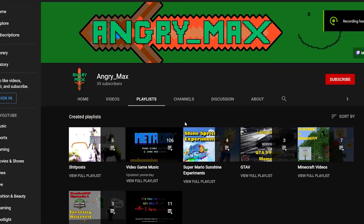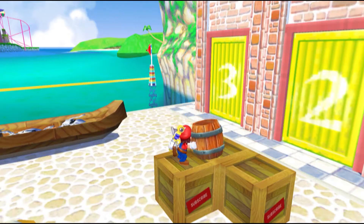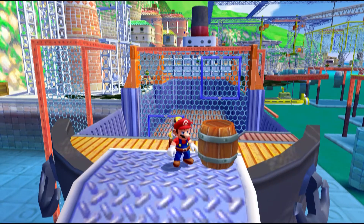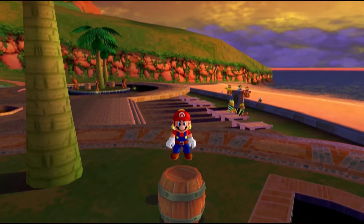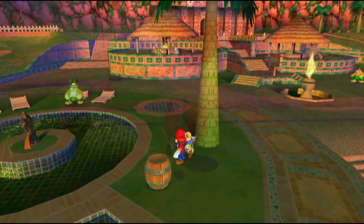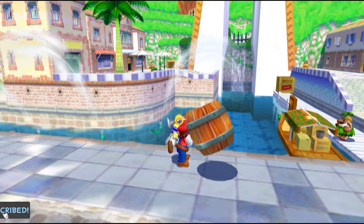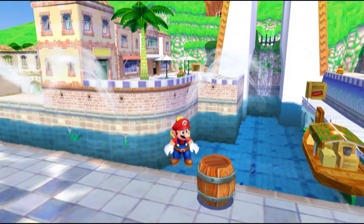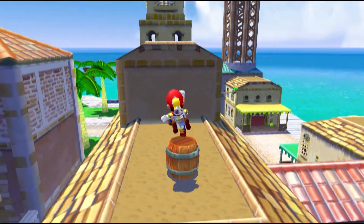You see, barrels in Sunshine — as you may already know, especially if you watched my episode of Sunshine Experiments on barrels — are quite glitchy. Specifically, their top collision likes to glitch out. A lot. For instance, this glitch that I call the BCS happens every time Mario places down a barrel. Basically, what happens is the barrel's top collision — the part that Mario can stand on — gets skewed off of the barrel, which means Mario can just stand on thin air. And by that extent, Mario can no longer stand directly on top of the barrel either.